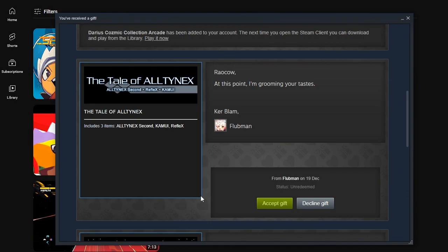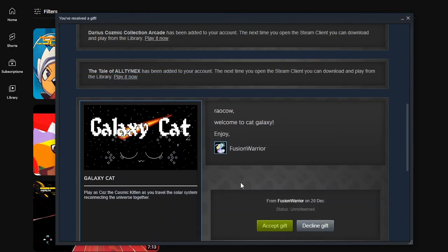Tale of Altinex — I have no idea what that is. But at this point it's right in my taste. Because this is three things put together: Altinex Second, Reflex, and Kamui. I could click on these, or I could just click on this instead and be surprised. That is my strategy.